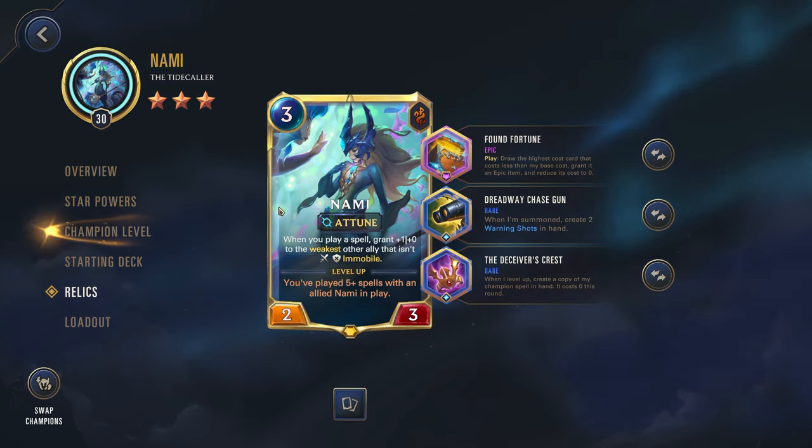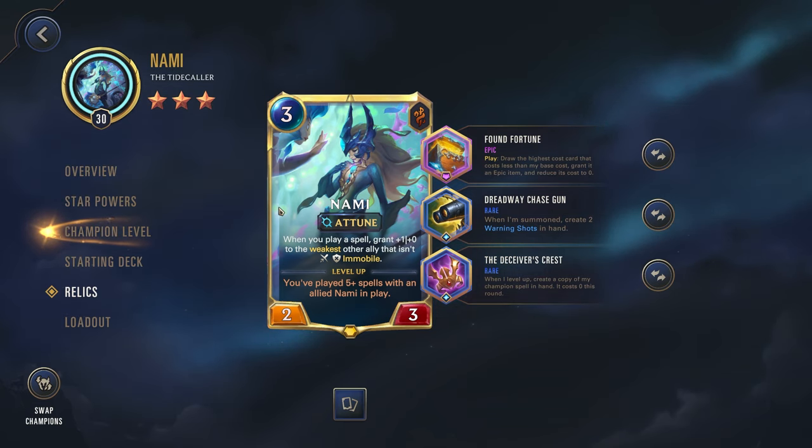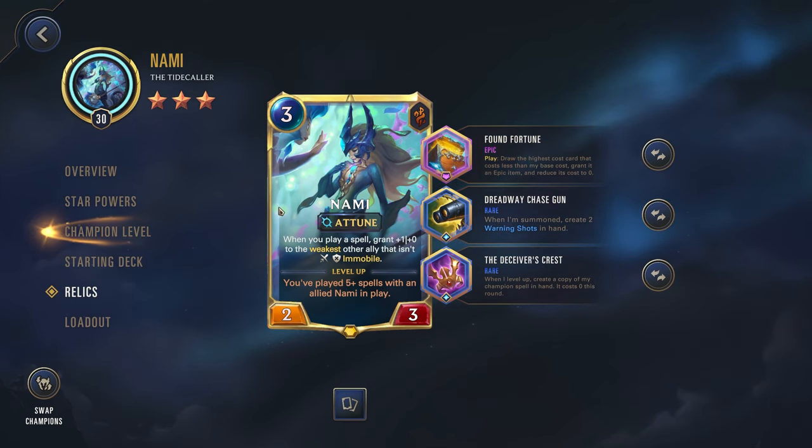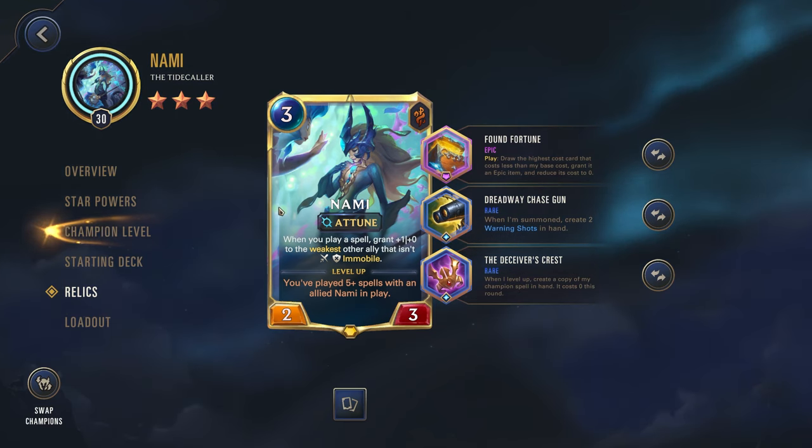Now Nami is a super powerful champion. The issue is she likes to spam out all of her spells. And Lissandra — one of her powers really counters you from playing a lot of cards in a single round. Because after you play three cards, it increases the cost of all your cards by three. So Lissandra should be trying to counter Nami and her play style.